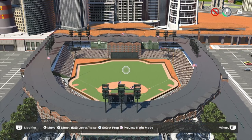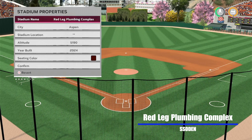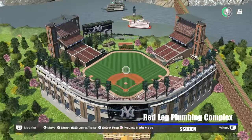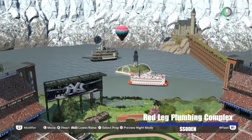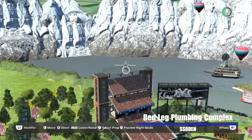Back-to-back stadiums from brand new creators in Studio 44 — and back-to-back stadiums with great atmospheres. This is Red Leg Plumbing Complex in Aspen, Colorado, altitude of 5,190 feet, almost maxed out, built in 2024, from S. Soden. Look at this place when you back up — it almost looks like something out of a fairy tale. You've got a big long train heading back to a castle in front of a giant mountain, hot air balloons, water in the background.